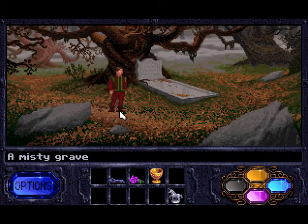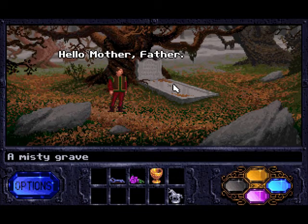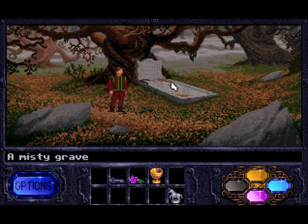Okay, so there's a misty grave. And like I said, we needed to bring the flower — William and Catherine. Hello, Mother. Father. I wish I could do something to honor their memory. So we needed a flower to put on their grave to honor them. We could use any flower, so the tulip or the orchid would do also. Let's put it on the grave.